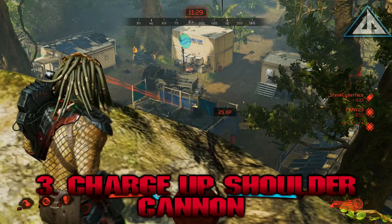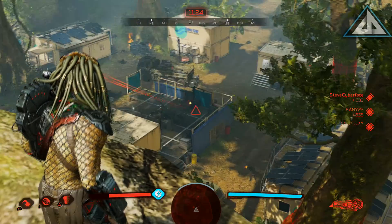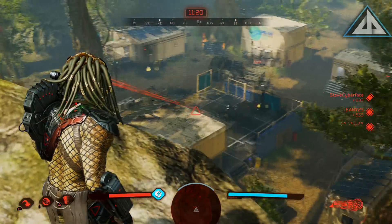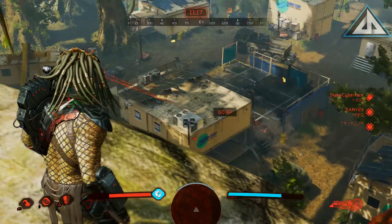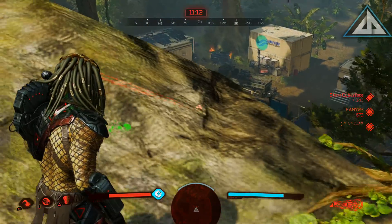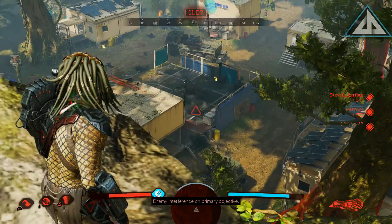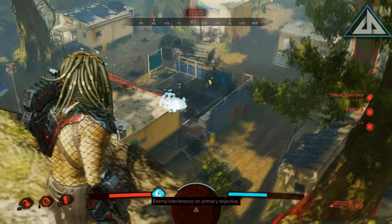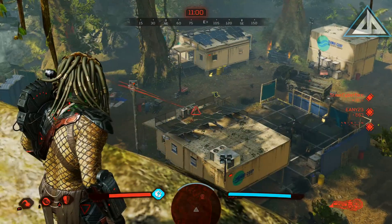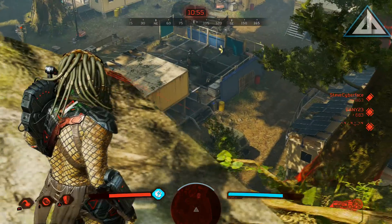You can charge up the shoulder cannon for an immensely powerful shot. It's best to start charging it up behind cover because it takes a couple of seconds, and it keeps the team from seeing the targeting laser which could give you away. Once you do get close to firing, move out of cover and try to line up your shot. A fully charged shot from the cannon can drop a Fire Team member — it won't kill them, but a second shot from the cannon will. This is your main weapon, and you really want to learn how to use it because it provides a lot of different options during gameplay.